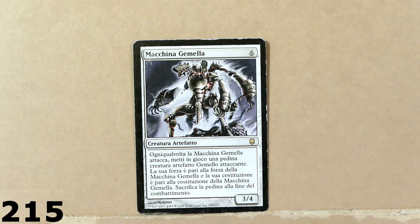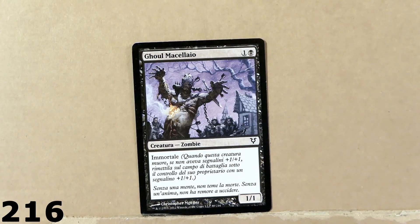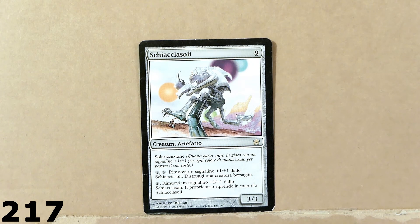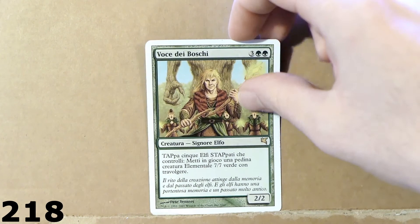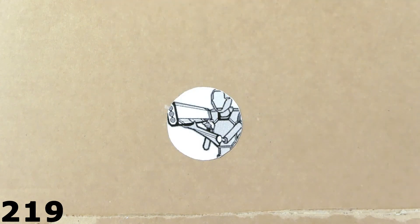This is Gemini Engine — that should be the name in English. Pretty cool artifact creature. Here we've got Butcher Ghoul — another Italian card. This is a pretty nice zombie. Here we've got another artifact creature — Suncrusher, maybe, something like that. Here we've got Nelf, Voice of the Woods. Pretty cool. Old style — that was a pretty old card.